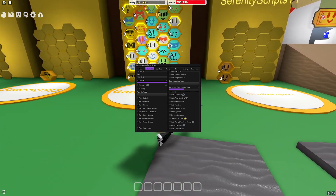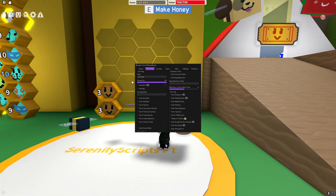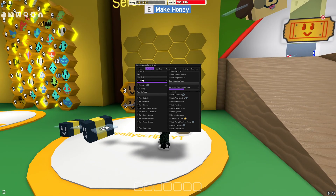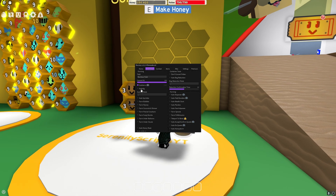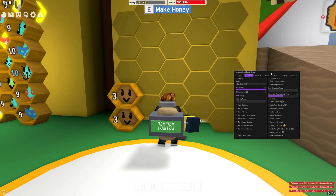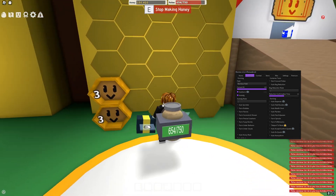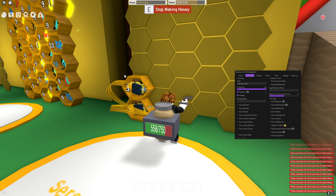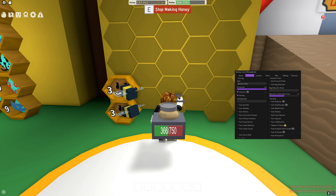If I choose a field — let's go for the bamboo field — and turn on auto farm and also auto dig, you can see my pollen is filled. It's pretty much trying to get the bees in there and start making the honey, and I'm not doing anything right now. You can see it's pretty much doing everything on its own — it's creating the honey for me.